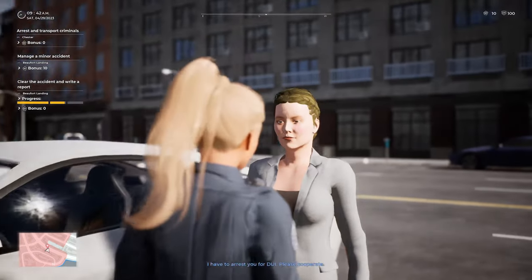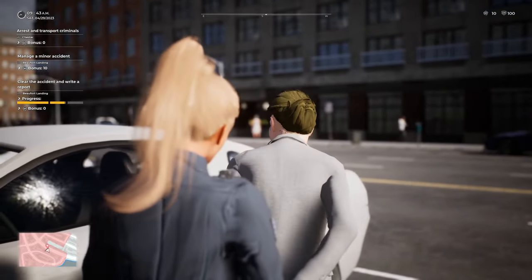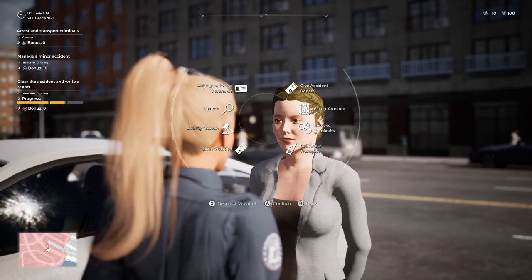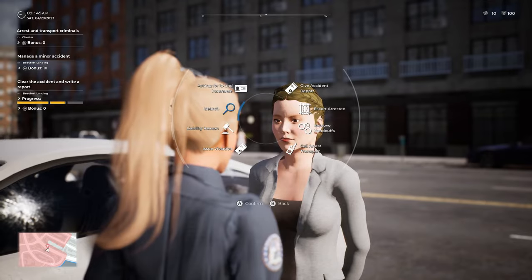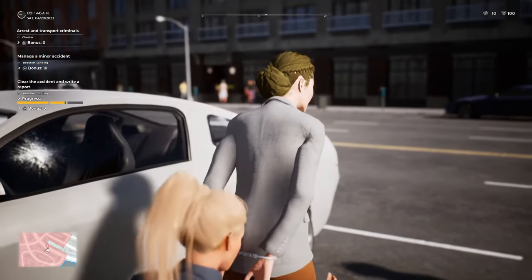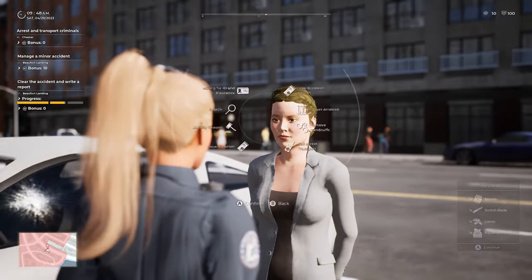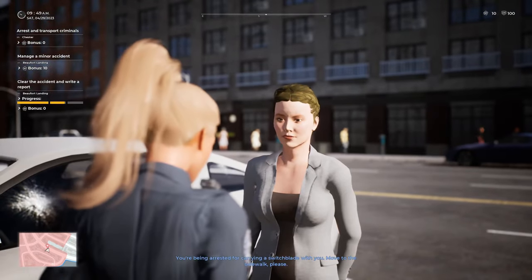Please turn around and place your hands behind your back for me. Anything you say can and will be used against you in the court of law. You have the right to an attorney. If you cannot afford an attorney, one will be appointed to you by the state of Franklin. Do you understand these rights? Do you have any questions for me, ma'am? Excellent. 1-19, one in custody. Anything on me that is going to poke me, hurt me, or otherwise? You are going to be getting an additional citation for possession of a switchblade.